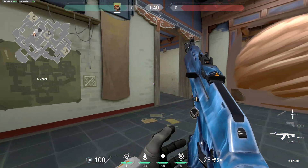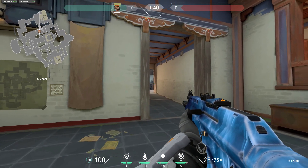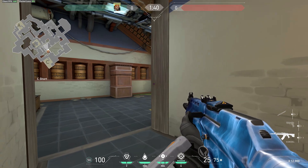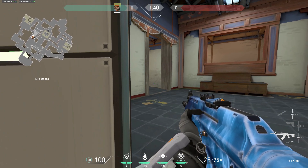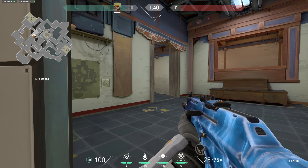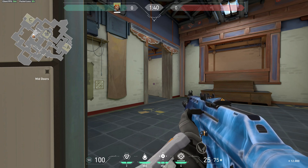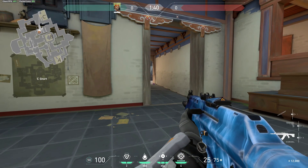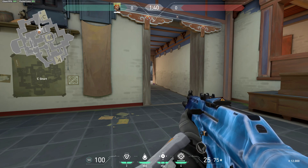Most of the time there's going to be someone your entry takes a challenge with, especially in a position like this. They might not always get the kill — maybe they deal some damage, like 70 damage to the guy. As the support or trade fragger, you come in behind your entry. He calls out he's seen someone on short, tagged him, and you swing out and get the kill. That puts you back at an advantage — a 4v4 instead of 5v5, and with probably only one person on the C bombsite, which makes it even better for you as an attacker.